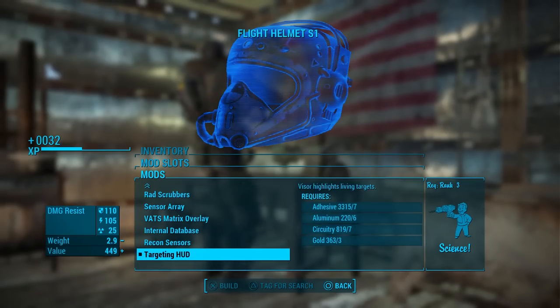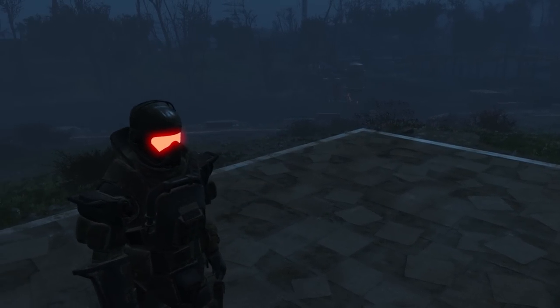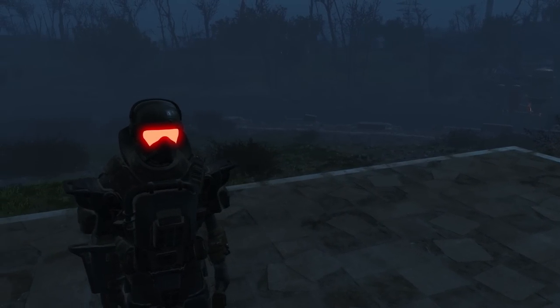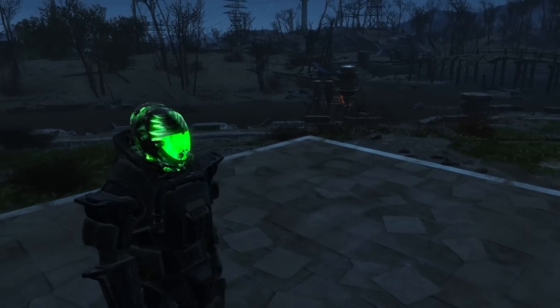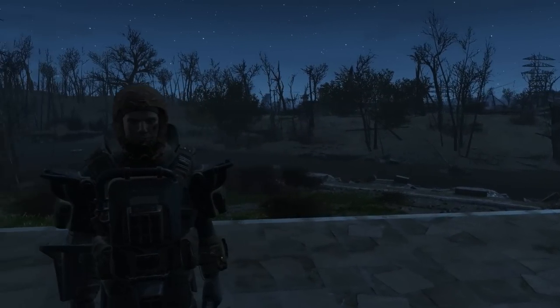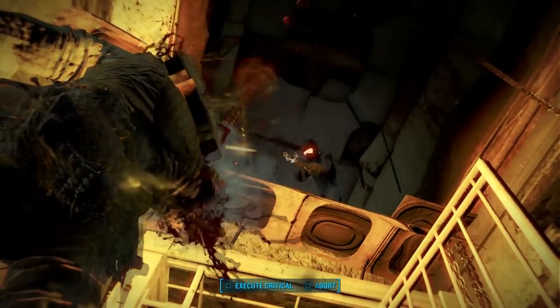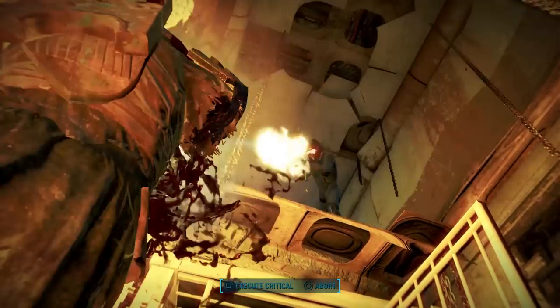There are a ridiculous amount of different helmet and glass textures to choose from, allowing you to create hundreds of different variations of the flight helmet. You could even make a Darth Vader style mask and pair that with the light sword mod I covered in my top 10 weapons mod video and you've got yourself a Sith Lord. You can make some seriously cool looking helmets with this mod and make them as powerful or as weak as you want. A good mod — give it a try.